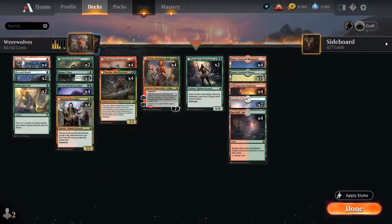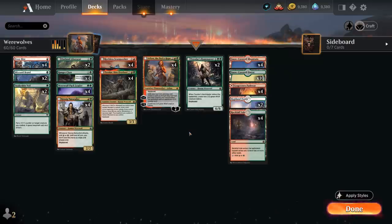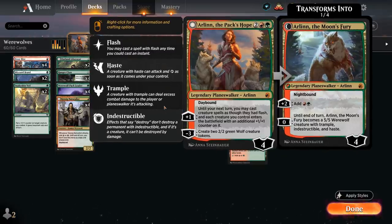Topping off our curve at 6 mana is Tovolar's Huntmaster — a 6/6 Human Werewolf at Rare. When it enters the battlefield it generates a pair of 2/2 Green Wolf tokens. On the Nightbound side it keeps that enter-the-battlefield ability and also creates a pair of Wolf tokens whenever it attacks, so especially powerful if we can give it haste with Stormseeker, making 4 wolves the turn it comes into play. It also has a 4-mana activated ability that has another target Wolf or Werewolf we control fight a target creature we don't control, giving us even more removal. The deck can ramp into the Huntmaster ahead of schedule thanks to mana from Naturalist and Arlin the Moon's Fury.